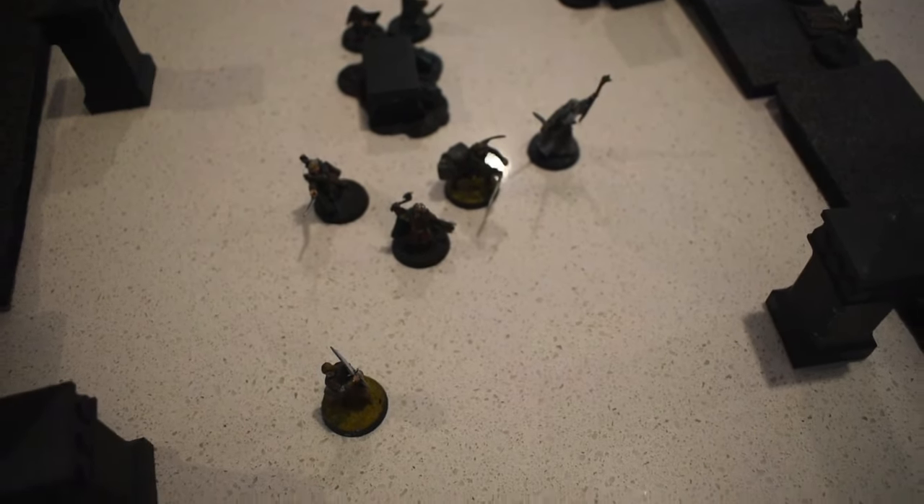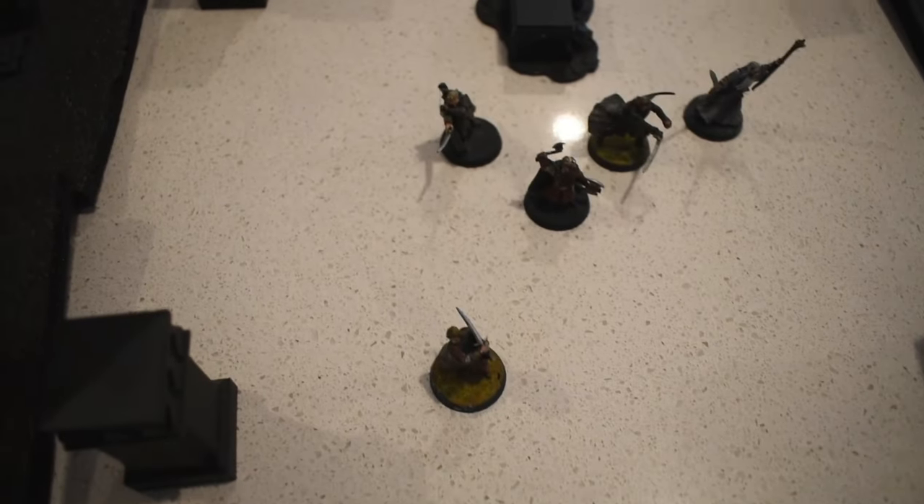Now the archers fire and then the goblins move forward. Two archers onto Boromir requiring sixes to hit because of Gandalf's spell, and also sixes to wound because Boromir's rock hard — neither hit. Two onto Gimli — nope. Two attacking Gandalf directly — one that hits but Gandalf has defense 5 requiring a six to wound — they don't make it. Finally one against Legolas — six to hit — nope.